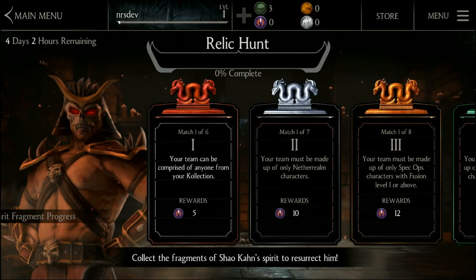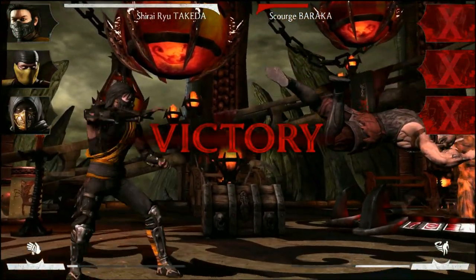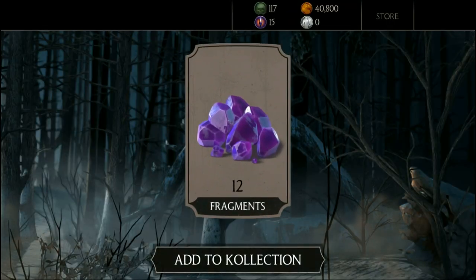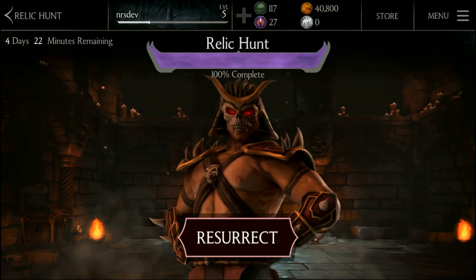Relic Hunt consists of a player picking a tower, picking three characters, and surviving the tower with persistent health in order to gain the relic. Within that relic holds Spirit Fragments. When you collect enough Spirit Fragments, you can resurrect Shao Kahn.